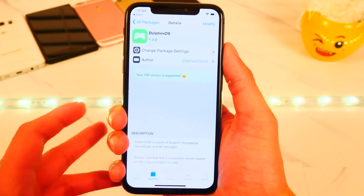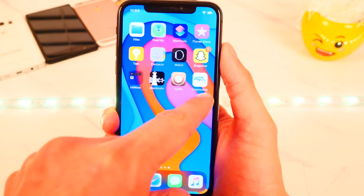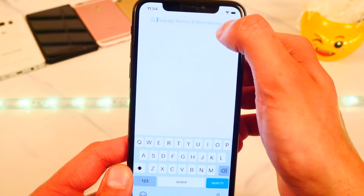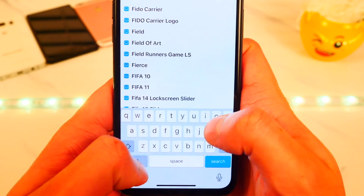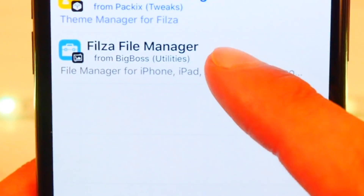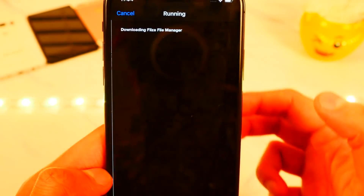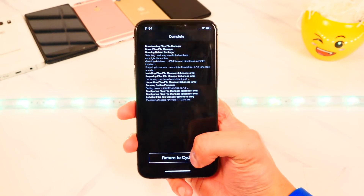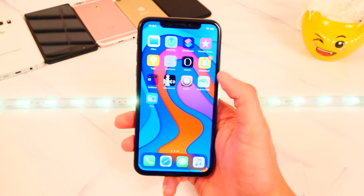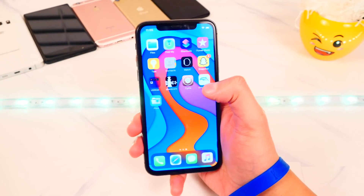If you get any errors, you're fine — as long as when you swipe up you can see the Dolphin emulator. We also need one more thing: go to Search in Cydia and type in 'Files'. We'll be using that to extract game files. Download the one with the blue icon, tap 'Install' — it's completely free. Once done, tap 'Return to Cydia'. Now we have the Dolphin emulator and the Files application.